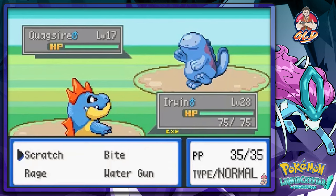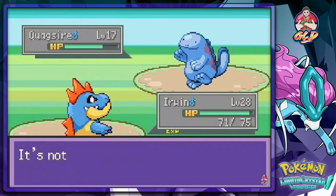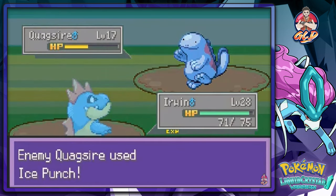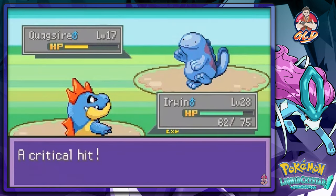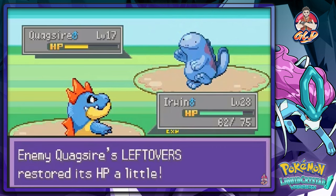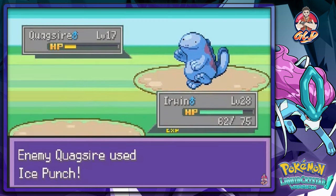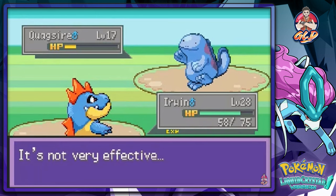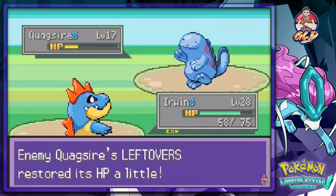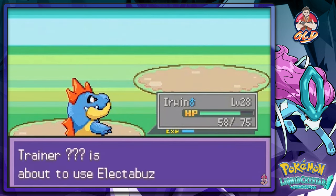This is going to be a challenge. He has Ice Punch, so this guy is out for blood. I think I'm gonna name him Akuma Matata 101. He has Leftovers too, so let's continue destroying this Quagsire — he's only using Ice Punch. His Leftovers are going to kick in. Who the hell is this guy? I was assuming Michelle was gonna attack me, but I guess not. The trainers here are better equipped than us.